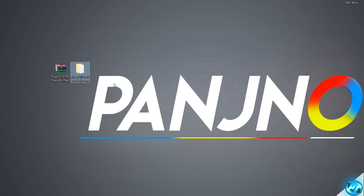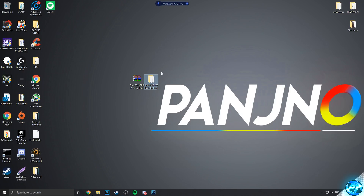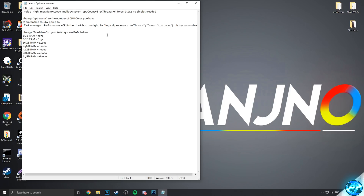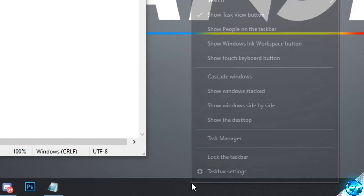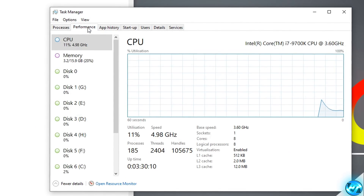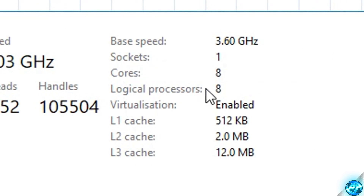Now go ahead and set up the launch options. These haven't changed much since last time — they're slightly adjusted and are the best launch options as of the latest updates. Go back inside the FPS increase pack, open the launch options text document. You'll need to tailor them to your system specs. Navigate to the taskbar, right click and select task manager, go to the performance tab, click on CPU and look at the bottom right for cores and logical processes.